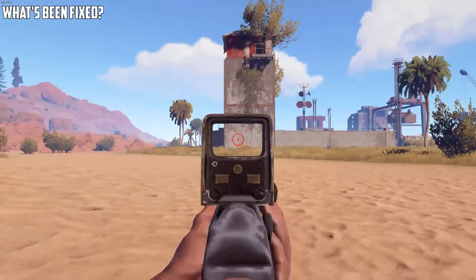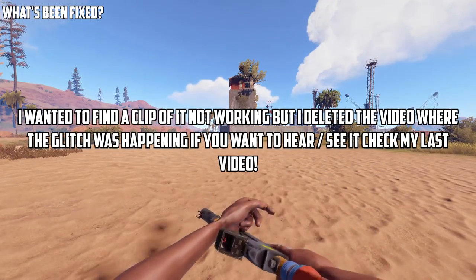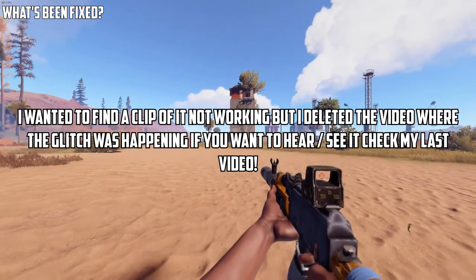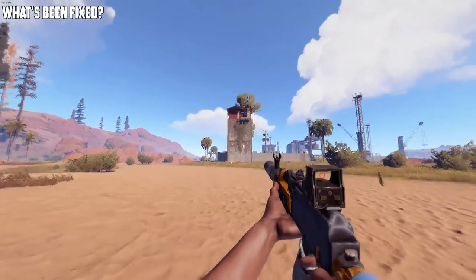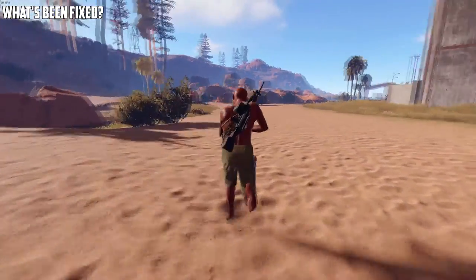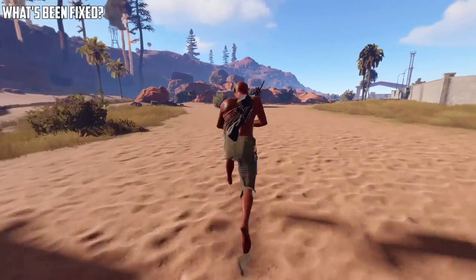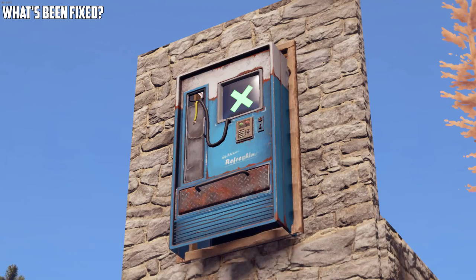Speaking of suppressors, the suppressor wouldn't work if a hollow sight was placed on a gun before the suppressor. This has now been fixed. The foot stepping sound effects were sometimes not heard until you were practically next to a player — this has been fixed. Vending machines inside of doorways would randomly break — this has also been fixed.